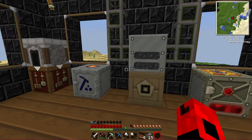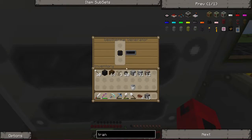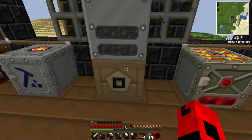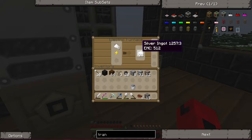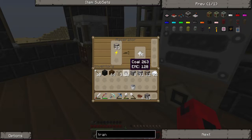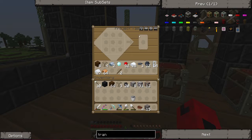Oh well, it should be making power. Is this making any now? It's trying to make power I guess, but that's cooking silver and that's macerating iron. Well, we kind of got it helped out a little bit.